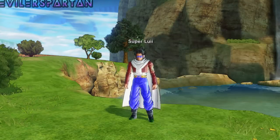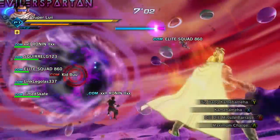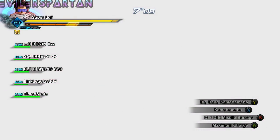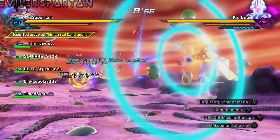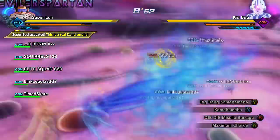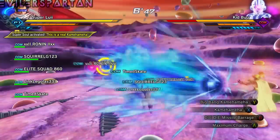Die Missile Barrage I was using a lot against those super giant Ki explosive waves that the enemies would launch at us, and it worked pretty well against that. Now for Energy Zone, what you want to do is when your health is getting kind of low, you want to start using it.